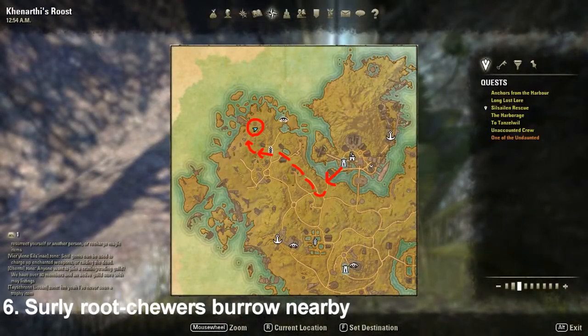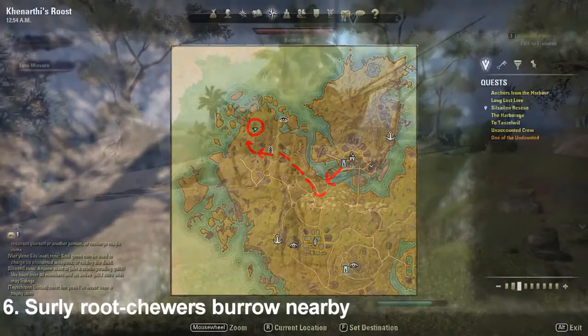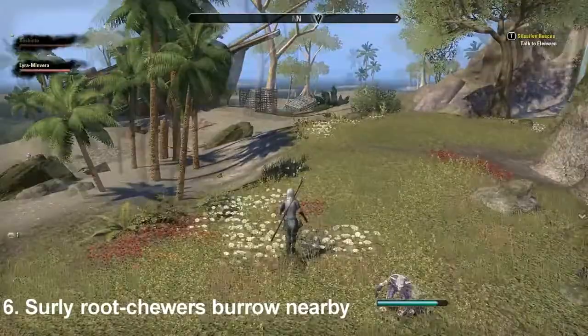Number six, Surly Root Chewers Burrow Nearby is nested between rocks on the northwest part of the map. The closest teleporter would be the Minstral Way Shrine. Take the southwest exit out of Minstral, then bear west around the cliffs to find the final sky shard.